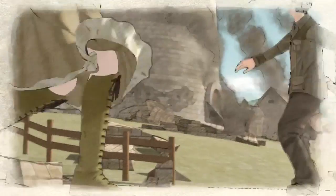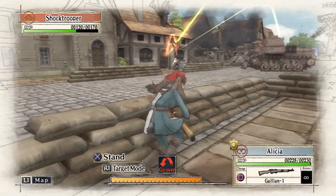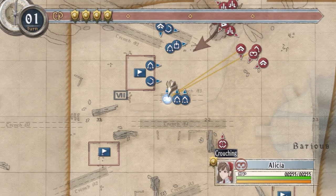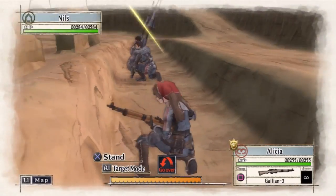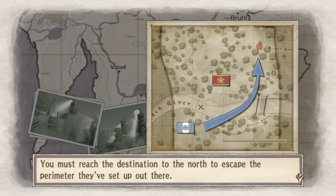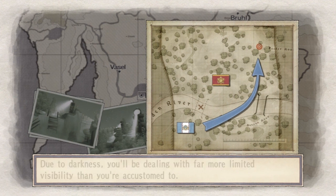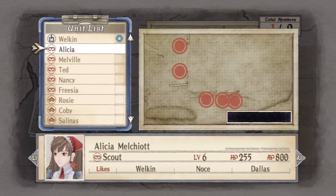Now for the nitty-gritty. As previously mentioned, Valkyria Chronicles blends genres in a really unique way. It borrows aspects from both strategy and third-person shooter games to provide deep and challenging gameplay. Before each battle, you're given a small briefing detailing the mission objectives and what troops you might want to bring in.